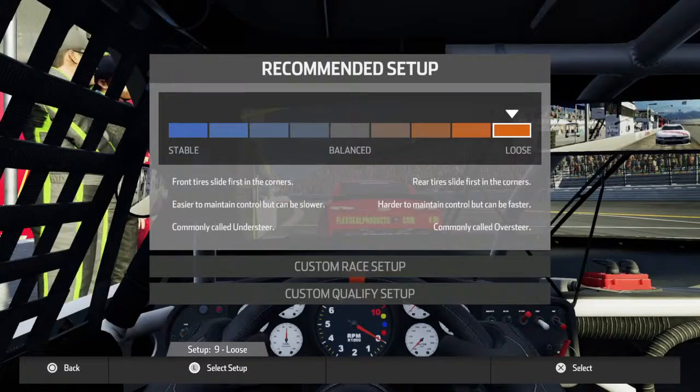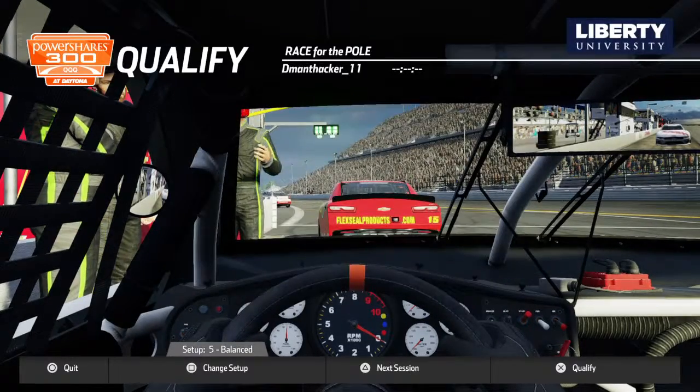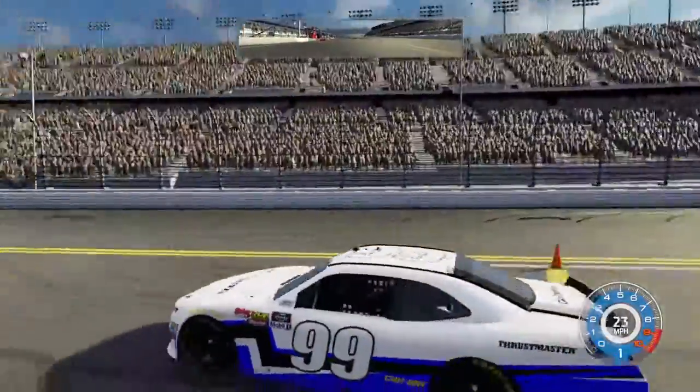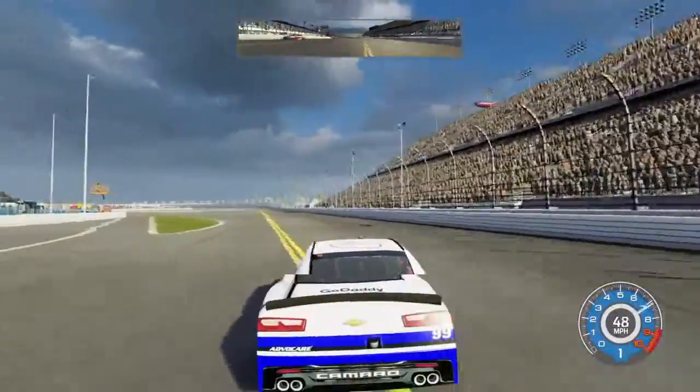All right, so we're going to run a balance setup. We're going to qualify here at Daytona and get this beautiful Camaro on the racetrack.